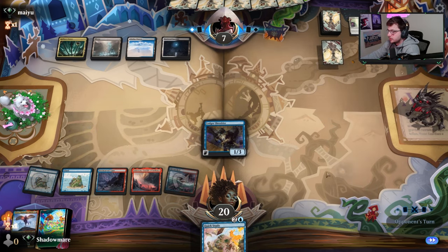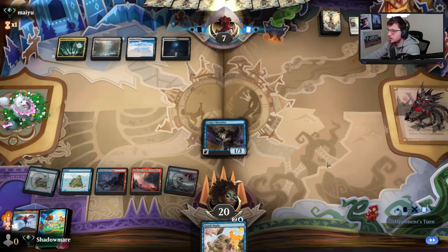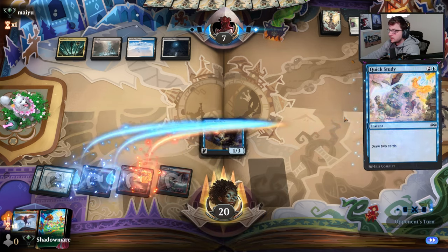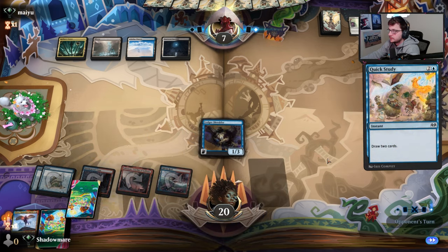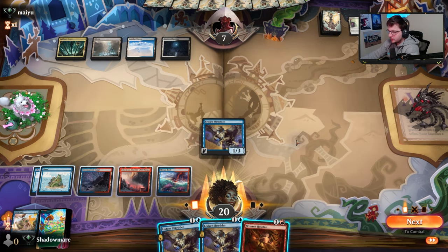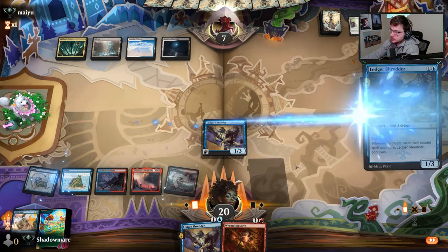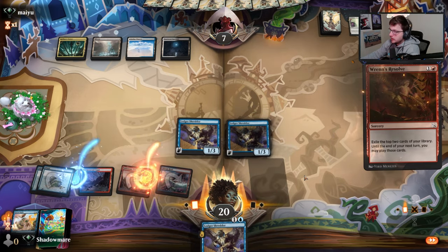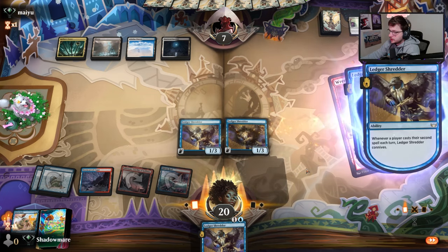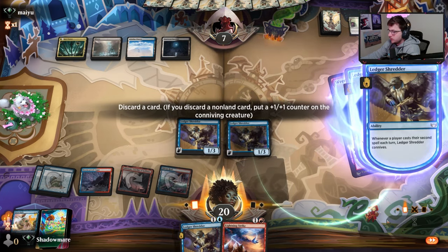Play Shredder, pass it up. Try this off one instead. Shredder up - cast a Rend Resolve, trigger both these. We're digging for burn at this point; if we find one...